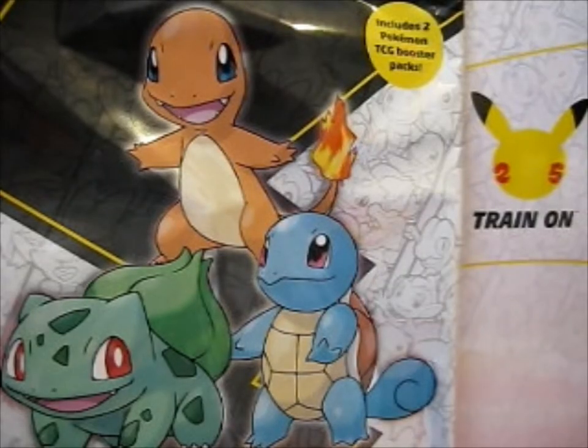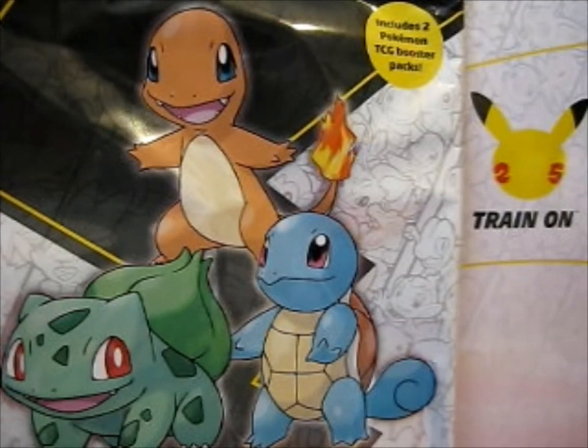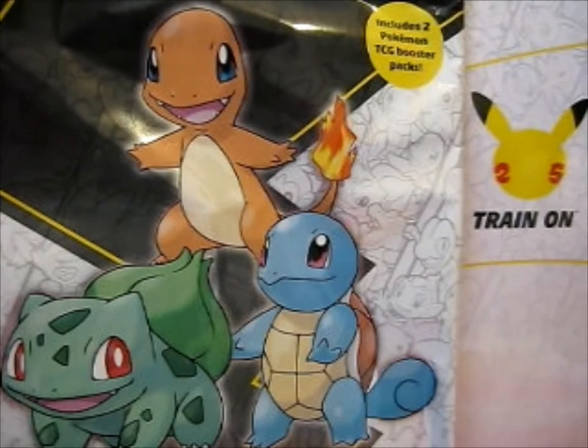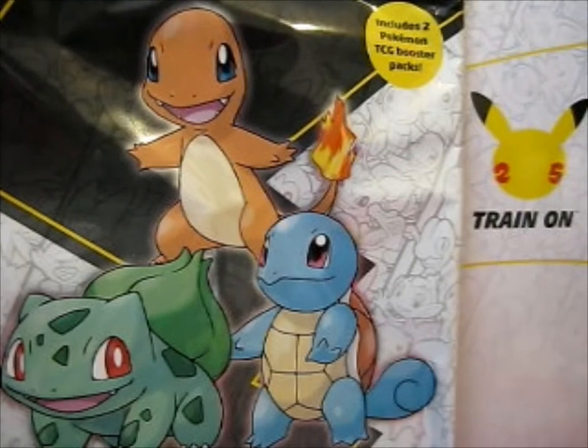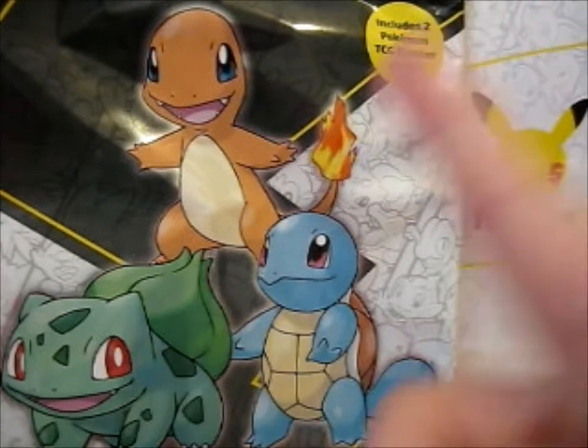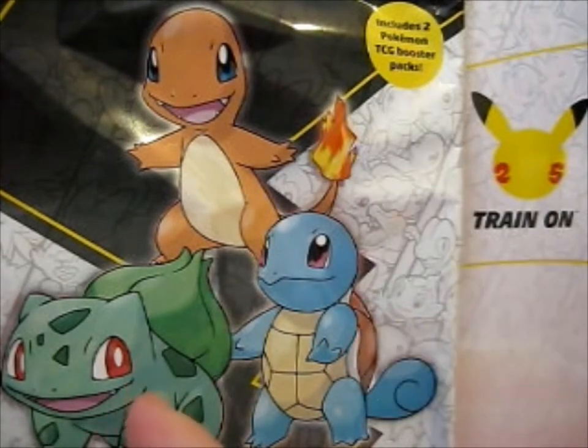Hi, Ruth here, and the last but certainly not least, the OG region for Kanto. It is the first partner jumbo pack! I introduced that the opposite way around for some odd reason. Anyway, so we know the OGs: Charmander, Squirtle, Bulbasaur.